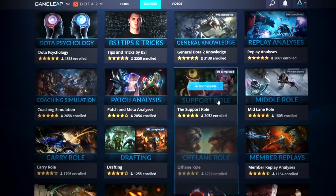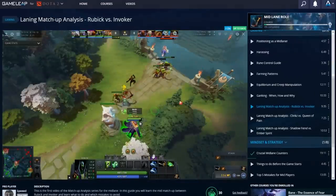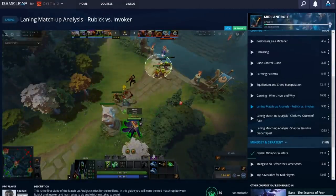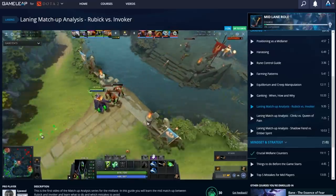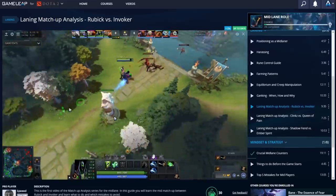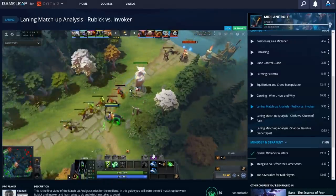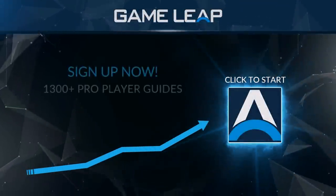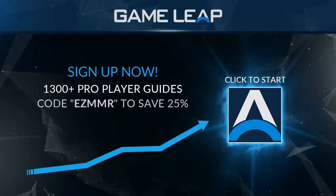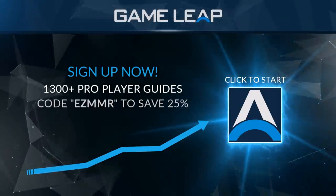Are you tired of being hard stuck at your rank? Over at GameLeap.com we have a library of hundreds of guides authored by pro players and coaches, covering literally every aspect of Dota. Whether you're looking to master a new hero or role, or just polish up your existing skills, GameLeap is the proven place for competitive gamers to hone their craft and unlock their secret potential. Hit the link on screen right now to take advantage of our special offer for a 25% discount and start your journey today.